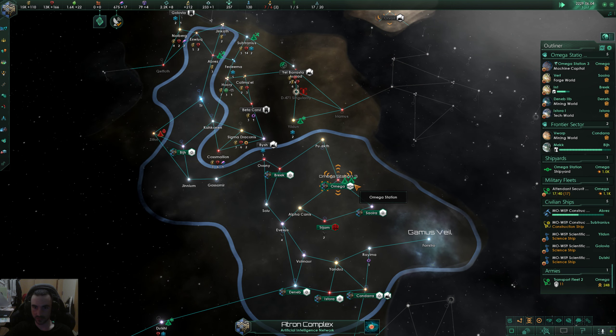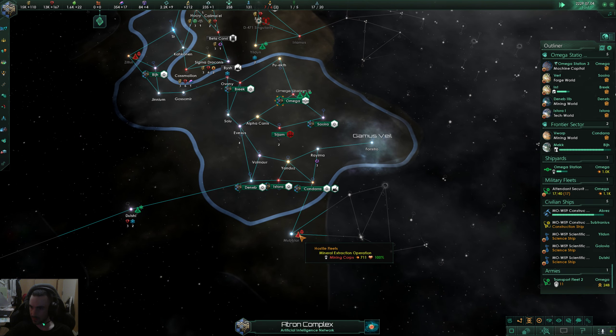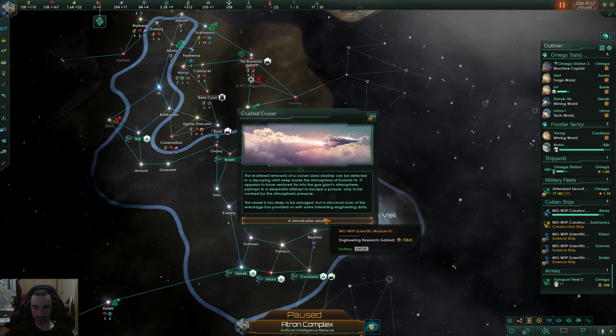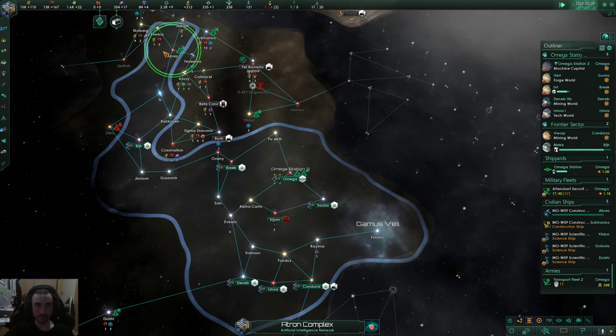Let's build three more corvettes to flesh out our fleet. We might have enough to go take care of these minor drones. Found a crystal cruiser — engineering construction complete.